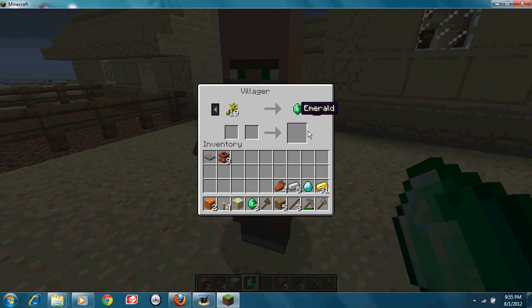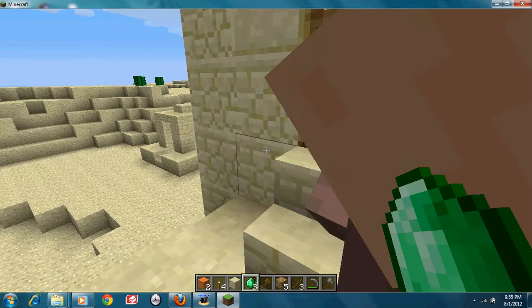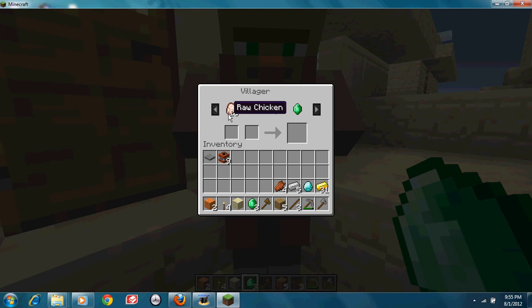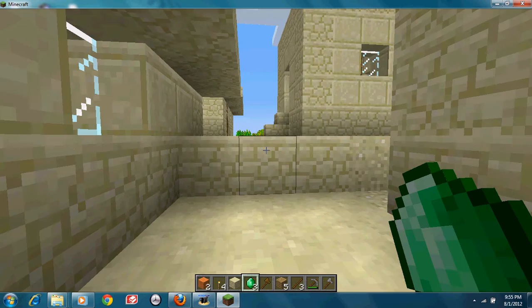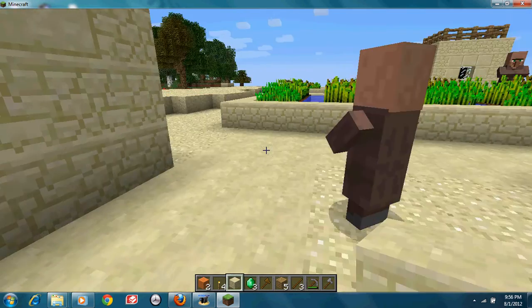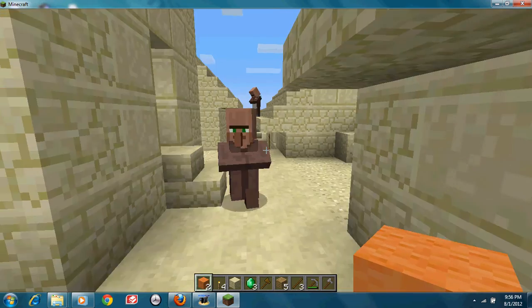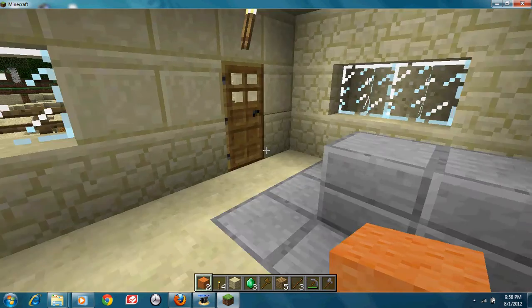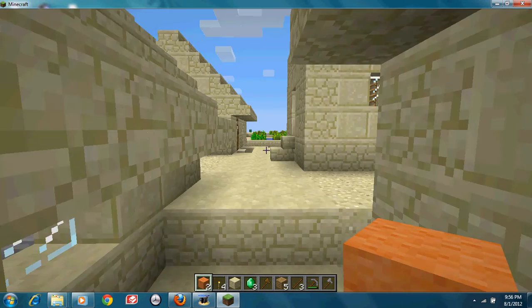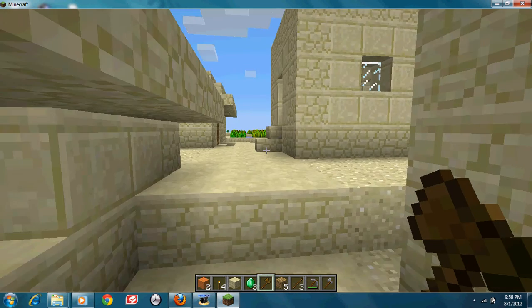You can trade with villagers. I'm just gonna use this one as an example. If he wants 16 raw chicken for one emerald, I would put 16 raw chicken in that box, and my one emerald would pop up there. I would take the emerald, he would take the chicken, he would be happy, and bubbles would start coming out of them, which is weird. So when you trade with a villager, he gets happy and then gives you more trade options and better trades. There's no villager that wants to trade emeralds for emeralds. Each villager gives you different stuff — like a butcher would give you meat. There's a butcher's house, and that butcher just fell into the ground. Oh my god, what? Yeah, he's still alive, but he just fell into the ground.